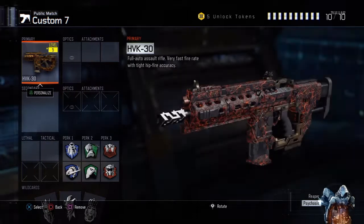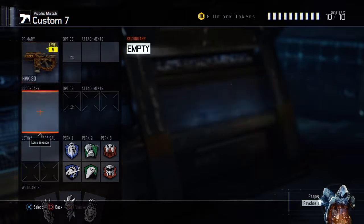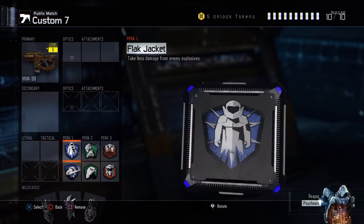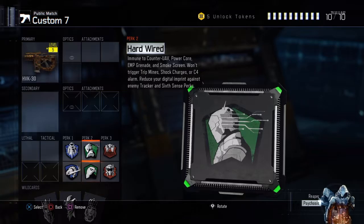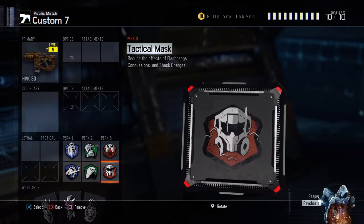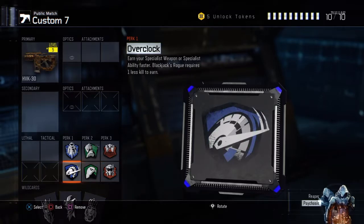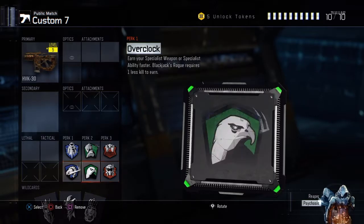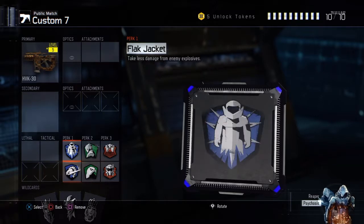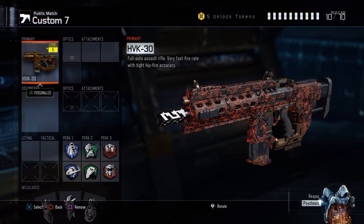First, I got an HVK. I'm trying to re-max it out. My friend tricked me into prestiging it up, because I ain't never prestiged up a weapon and I ain't know what happened, so I did it anyway. But these are my perks: flat jacket, overclocked tracker, hardwired, blast suppressor, and tactical mask. My perks are overpowered — all these perks. And I'm just using my HVK because I need to re-max that out.